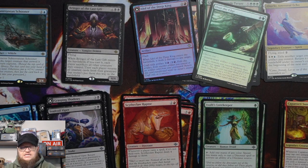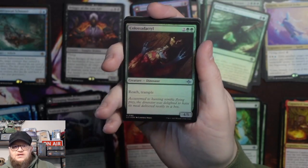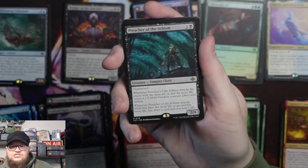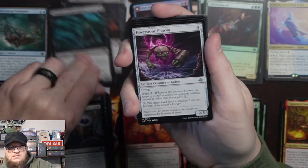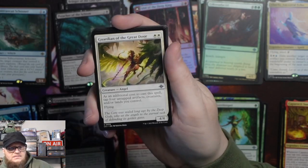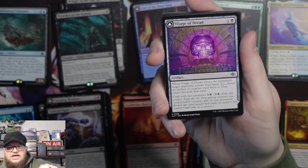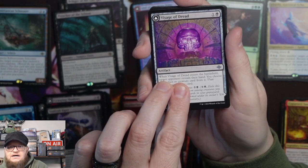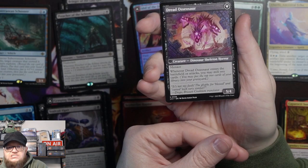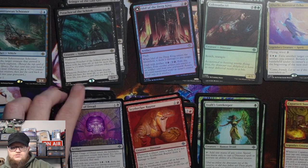We have a Bat Token, Hidden Volcano is the cave, a foil Colossal Dactyl. The rare is Preacher of the Schism. Hoverstone Pilgrim. Helping Hand — Guardian of the Great Door is an angel on Ixalan. Visage of Dread is the dual-face uncommon — in this case it turns into a Dread Osaur. Commons include Nurturing Bristleback.